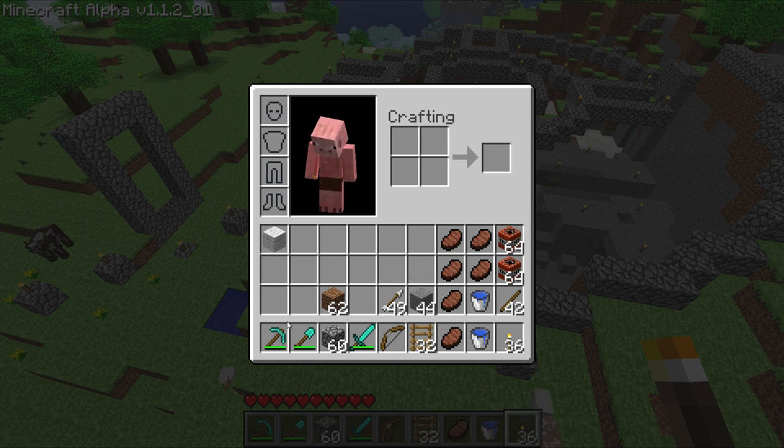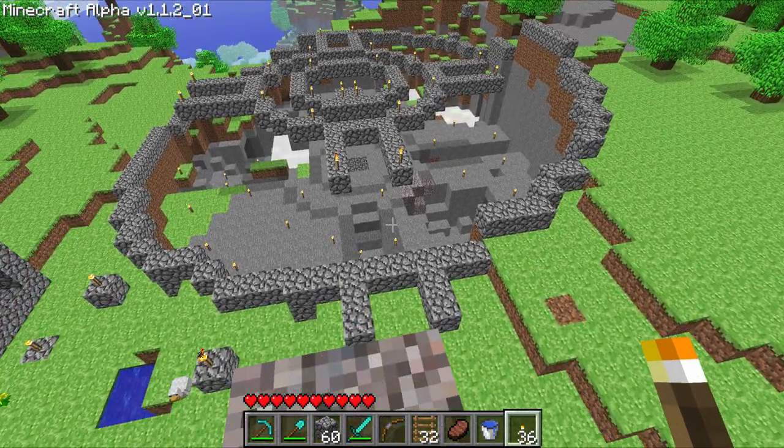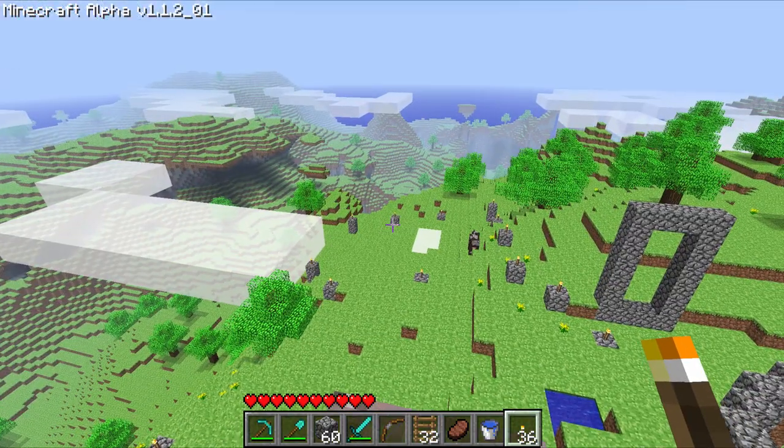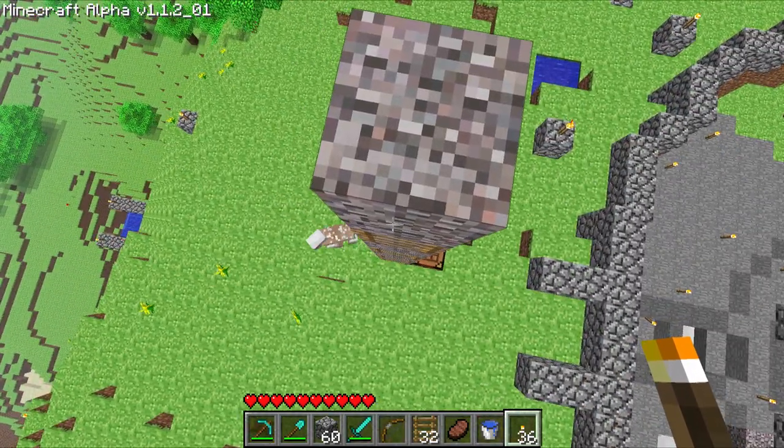I promised we'd use an entire stack of TNT this episode to blow the smithereens out of this thing to clear it out a bit, because digging things, even with a diamond pick, is so tedious in alpha before enchants were added. Not only do I have a stack of TNT — I've got two. A double barrel of awesome. We're not too far from being able to update to 1.2, the next patch that adds the nether.